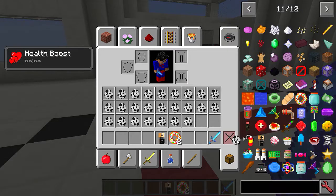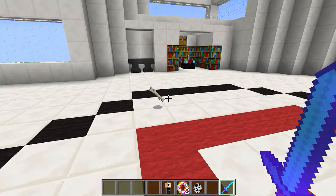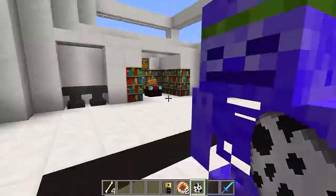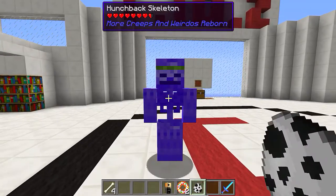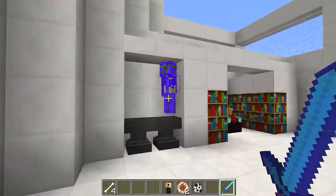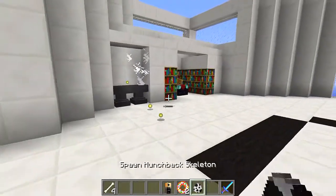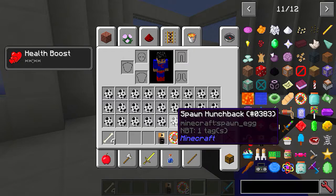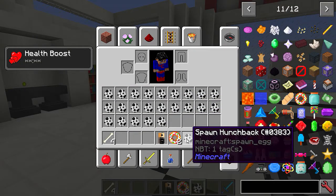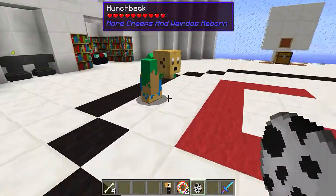Next one is hunchback skeleton. Oh wow, look how fast he moves! He didn't drop anything. The next one is hunchback.